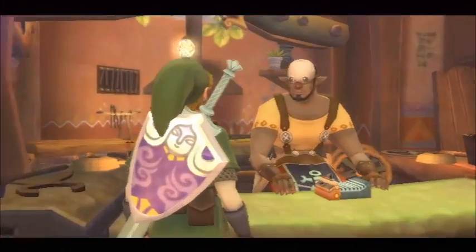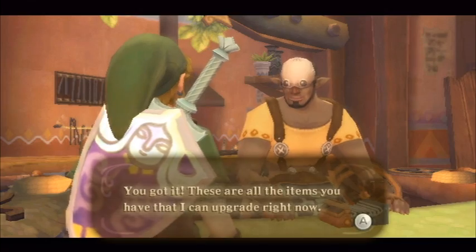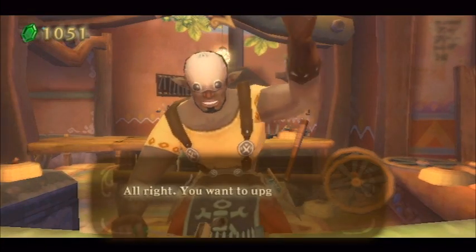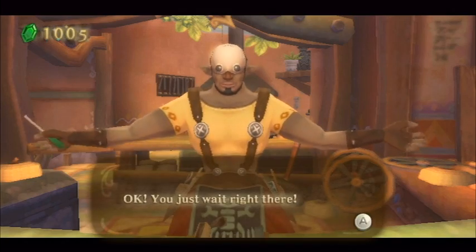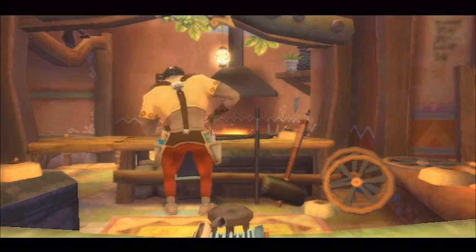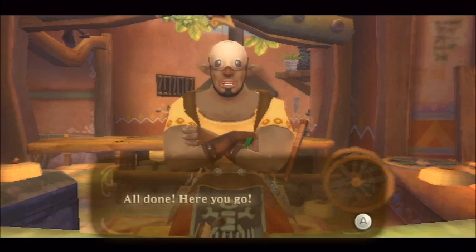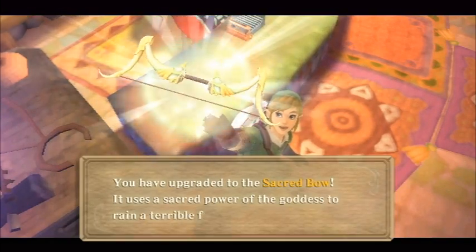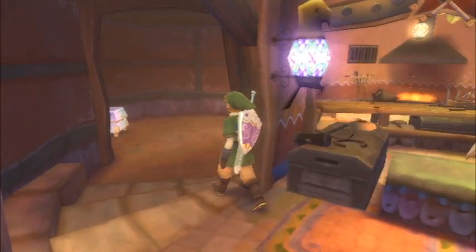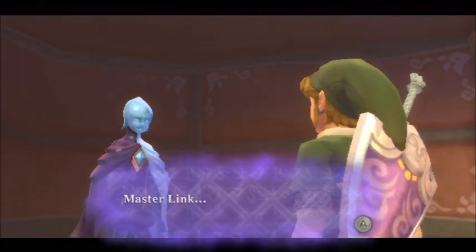I went ahead and did some grinding over at the Lanayru Desert region, picking up a couple of additional tumbleweeds. All I really did was fly on over and use the bug net to capture some tumbleweeds — nothing too important. I went ahead and upgraded the bow and arrow once again, or the iron bow, to the sacred bow. The sacred bow is the most powerful version of the bow and one of the most powerful items in the entire game. It pretty much knocks out the bulk of enemies in one hit — even stronger enemies that before took 10, 12, 14 hits to defeat. Now you can crush them with just a few bow and arrow shots.